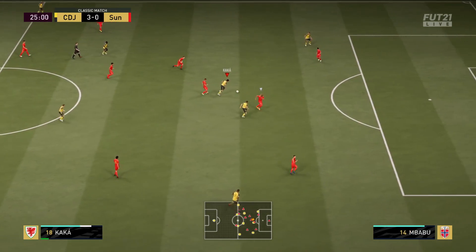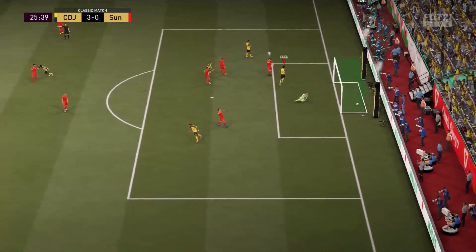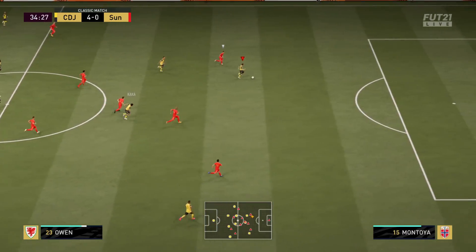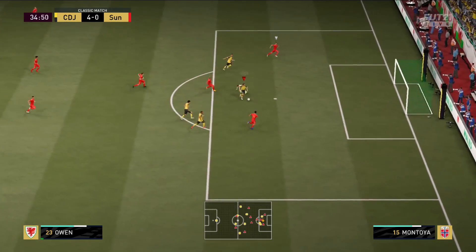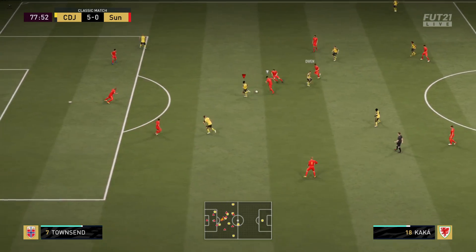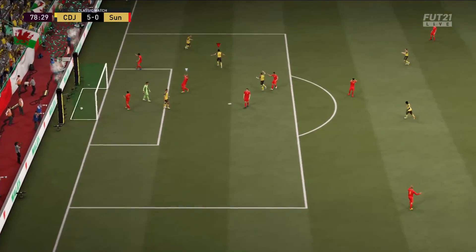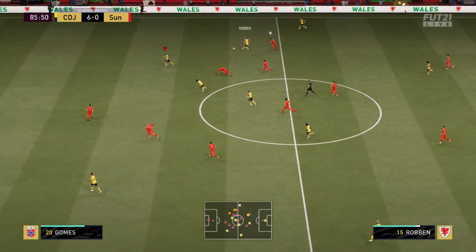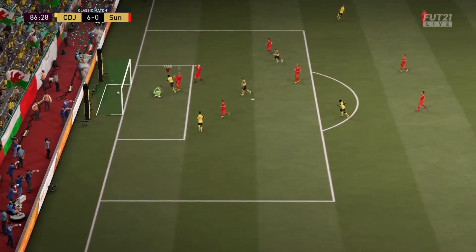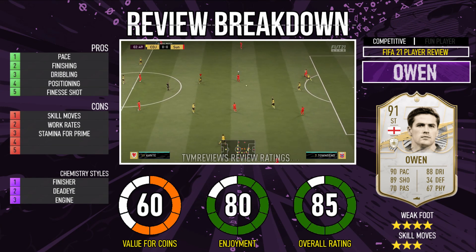We'll continue to talk about Owen and what he's bad at, because we've had a little bit of what he's good at. His positioning is very good, his finishing for the most part is decent — he does miss the odd sitter, but who doesn't? His pace is very good indeed. What is he not very good at? His stamina isn't very good in general, which is a shame because you pay all that money for a prime icon and unfortunately you can't use them past a certain minute, or if you abuse them a little too much you get punished for it — whereas a player with 89-90 stamina wouldn't be. His passing isn't particularly great, though as I say that he lobs a lovely ball over for Kaká to score. Maybe a Deadeye could fix that.